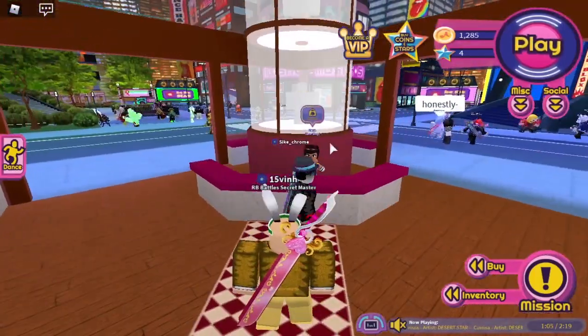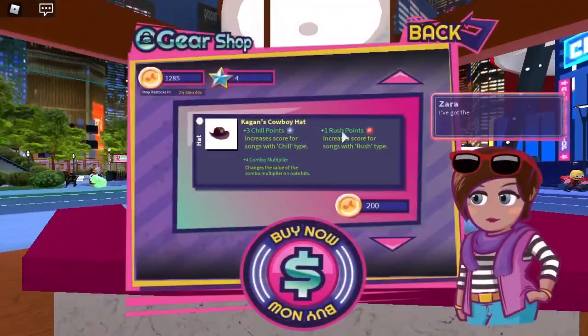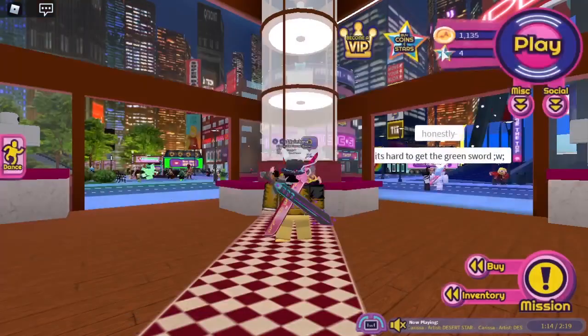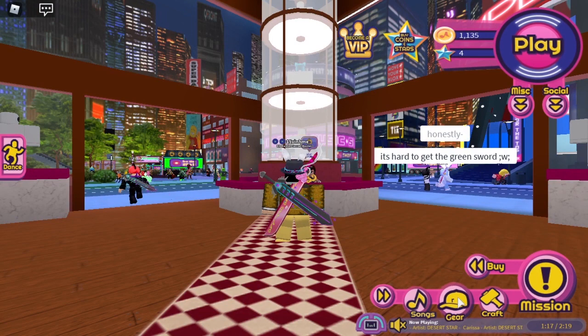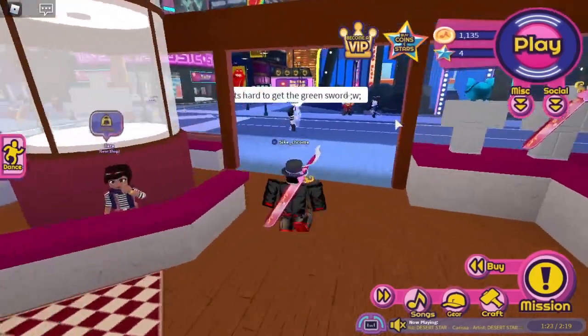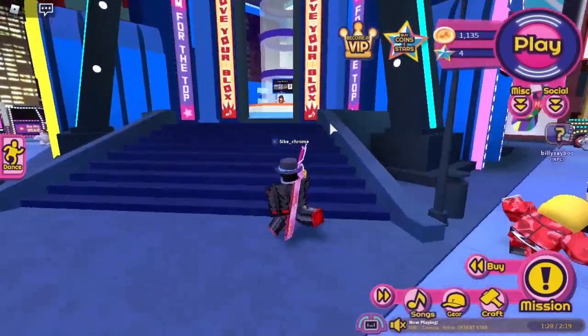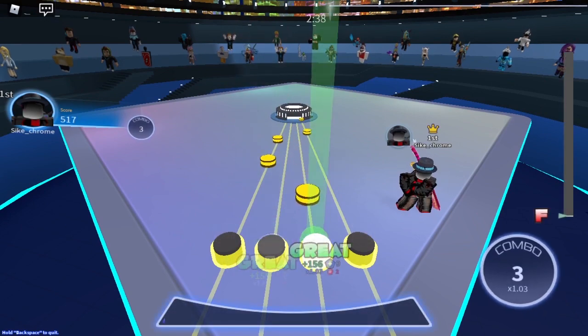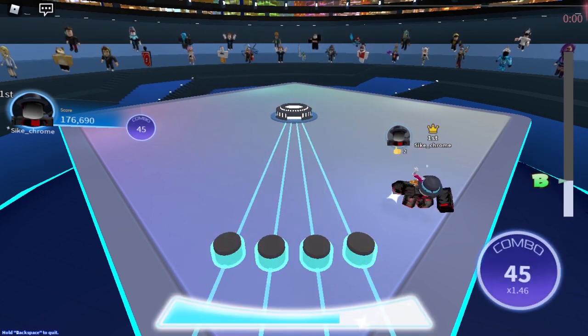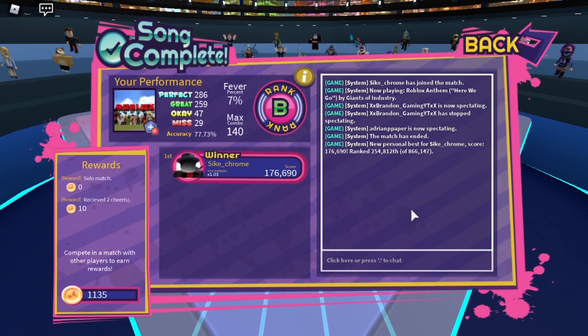But if it comes up with the equipping thing, come over here to the shop and buy Oni's Heart Blade. You just buy it, press back, and go to Inventory, Gear, and equip that. I'm just going to redo Roblox Anthem while having the Oni Heart Blade equipped. I've equipped the sword and it says: you feel as if a hidden sequence of events has been set in motion.